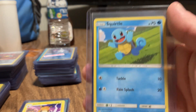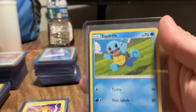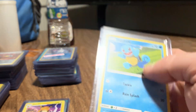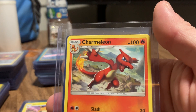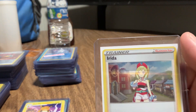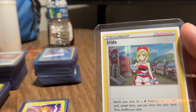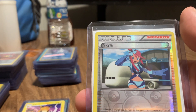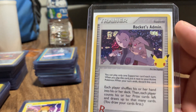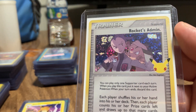Squirtle - check that out - one-of-a-kind, hard-to-find Squirtle. With a million Charmeleons. Alright. There's an Irida. And a Skyla - ooh, how about that. Here's a Team Rocket's 25th anniversary Admin. And Lance.